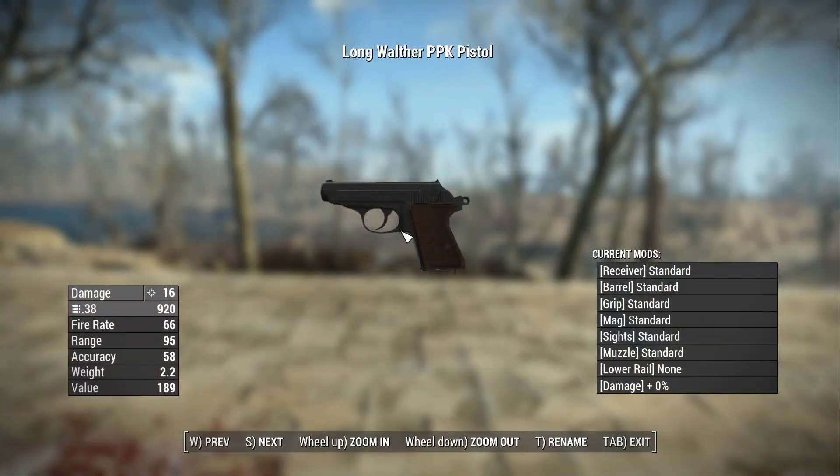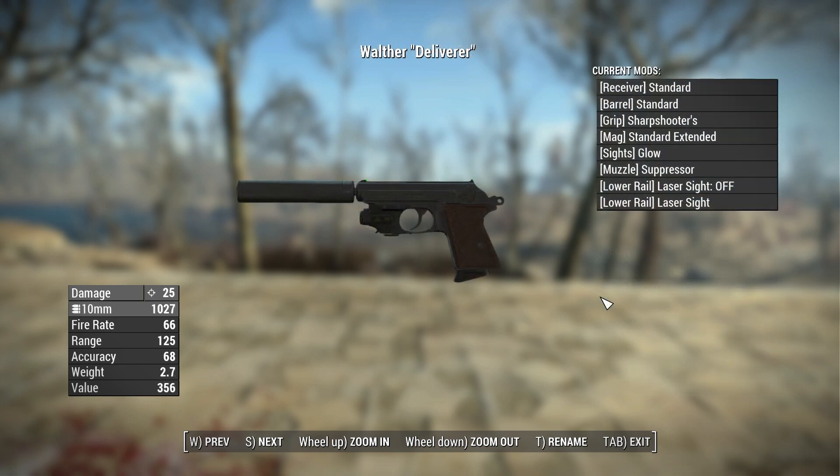As for the stats with no perks, the base damage of the Walter PPK is 16. It shoots .38 rounds, has a fire rate of 66, a range of 95, an accuracy of 58, a weight of 2.2 pounds, and a value of 189 caps. It will start spawning in the world at level 25 and on traders at level 5.